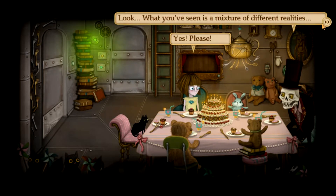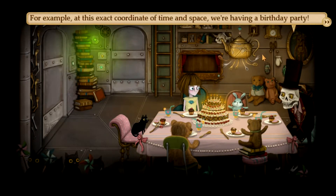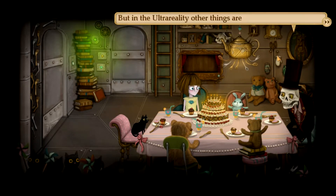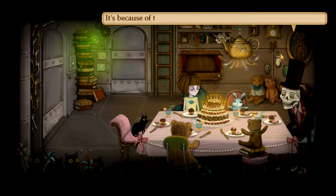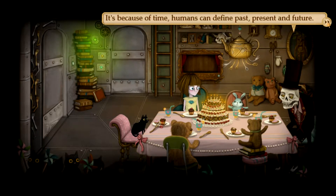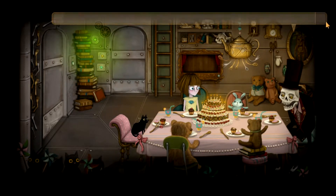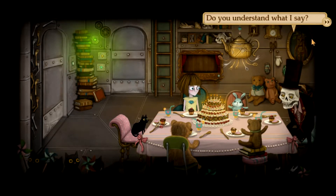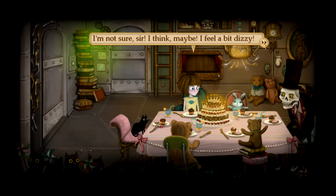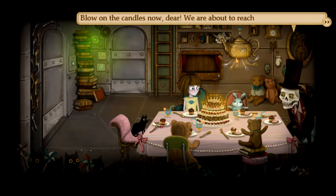'What you've seen is a mixture of different realities. The ultra-reality is like an invisible room where everything exists at the same time. At this exact coordinate of time and space, we're having a birthday party, but in the ultra-reality, other things are happening all the time - slower, faster, or just invisible to the human eye. It's because of time that humans can define past, present, and future. Defining things encapsulates reality - it gives humans a chance to understand their environment. You have a different perception of the environment - it's not linked to definitions.' Do you understand what I say? I'm not sure, sir. I feel a bit dizzy. 'That may be the ship going up and down. Blow on the candles now, dear - we're about to reach our destination.' We're about to get home? Did you hear that, Kitty?